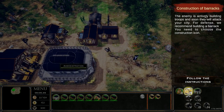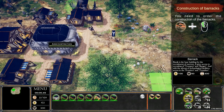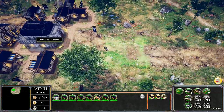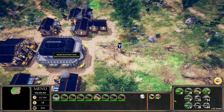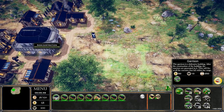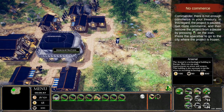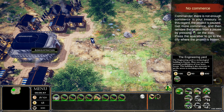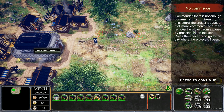The enemy is actively building troops and soon they will attack your city. For defense, it's recommended to build a barracks. We'll click on construction and then barracks, and place one over here. You've also got things like farms which increase your troop limit, forts which are like technological upgrades, garrisons which are defensive structures housing archers that shoot at nearby enemy troops, arsenals for upgrades, the academy for studying personal modification of light troops, and the engineering yard for heavy troops. Each building does something different, as you'd expect in an RTS.